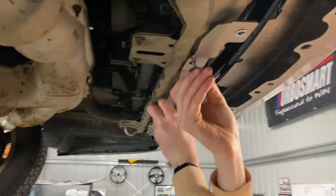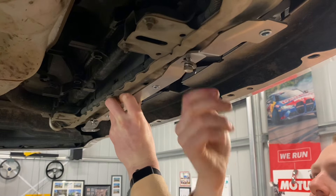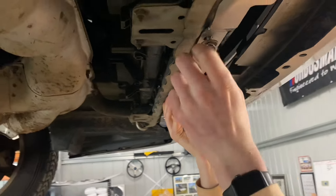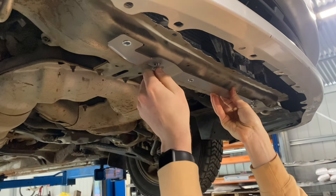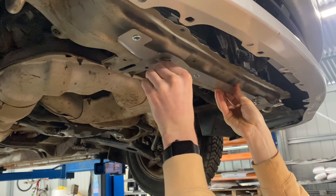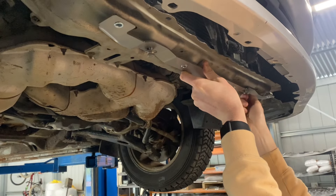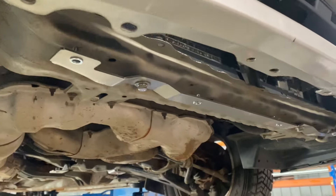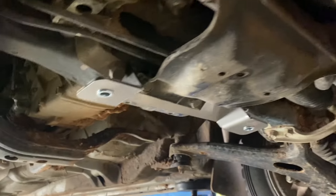Up front, this is a 3mm stainless bracket. It firstly spreads the load, but also allows us to mount the bash plate in a more uniform manner, rather than having to do some weird folds to the plate. This just stays in the vehicle so the skid plate can come off the car a bit easier. These are the mount brackets that actually stay on the car when you take the skid plate on and off, so that way it's nice and simple.